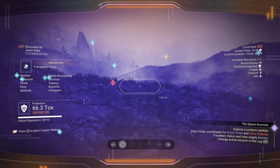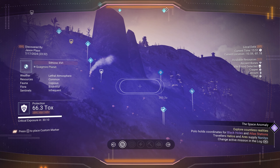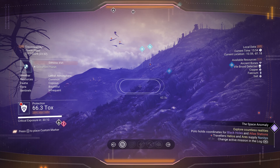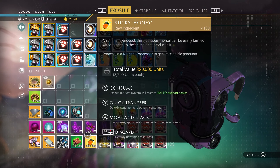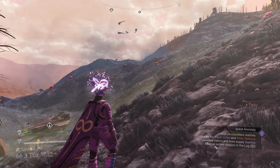You can run around and pick up a whole bunch of these — as you're running around the planet you'll notice them all over the place. Once you have them in your inventory — I have 13 of them — you can summon the Broodmother on any planet. However, you need to be on a planet surface. You cannot summon it on the space station or in the space anomaly.